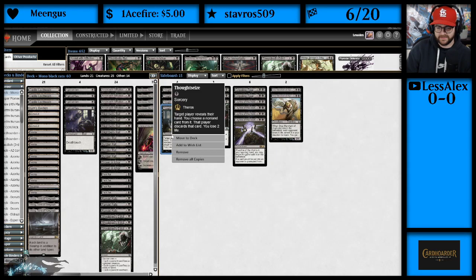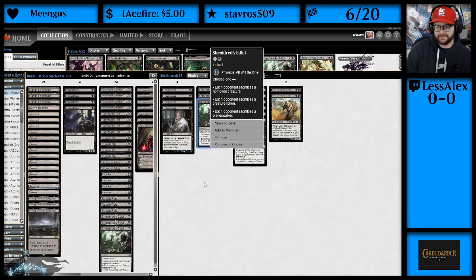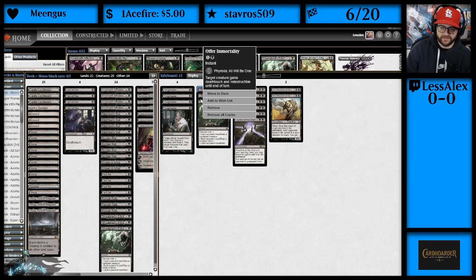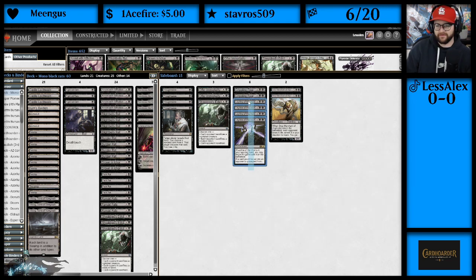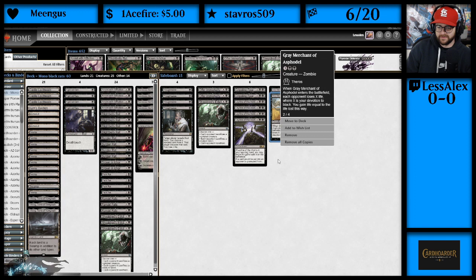In the sideboard: Thoughtseize against midrange, combo, and control — just the best card in the format almost. Our 4th Shieldred's Edict for removal. Offer Immortality against wrath decks like control. Leyline of the Void for any graveyard-based decks — 4 copies so we draw them in our opening hand. Crippling Fear: choose a creature type, creatures that aren't that type get -3/-3 until end of turn — great against humans, elves, tribal decks. And Gary — Grey Merchant of Asphodel for grindy matchups. That's the decklist.